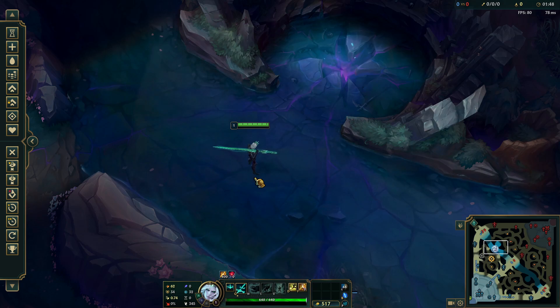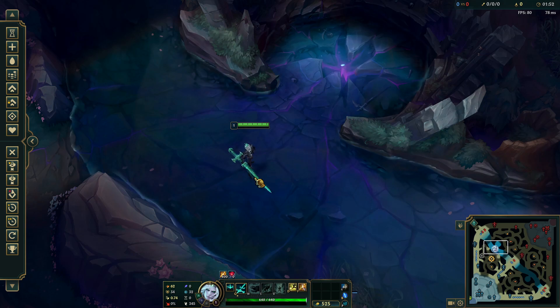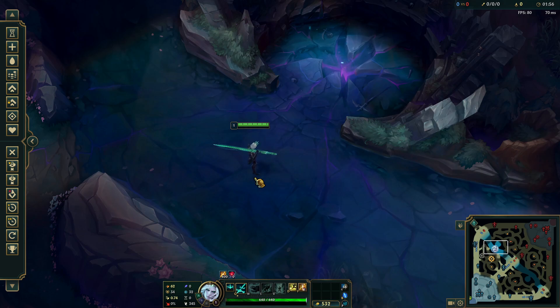Method number two: instant hotkey. Just press Ctrl+F to toggle the FPS and ping display mid-game. A little note: if this doesn't work, enable it in settings first. As a bonus, I'll give you some extra monitoring advice.